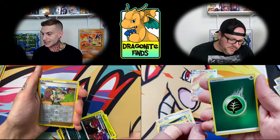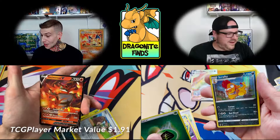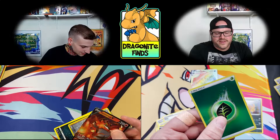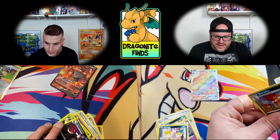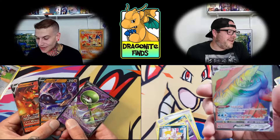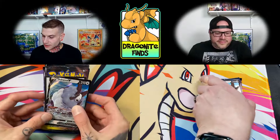Weedle, Scraggy. I got my reverse — oh, I got the reverse on energy! Reverse energy — I never pulled one. Another V, I'll take it. You got the holo — I got the Sinistorch. Look at that shiny energy! This to me seems more exciting. Everything shiny going into a sleeve.